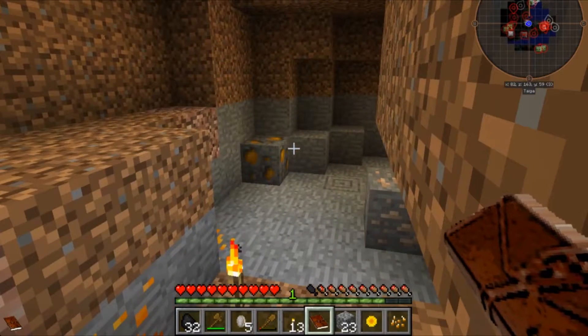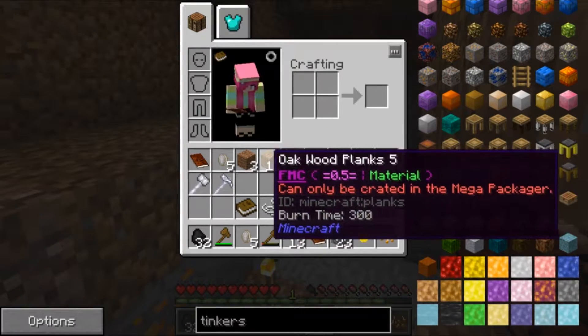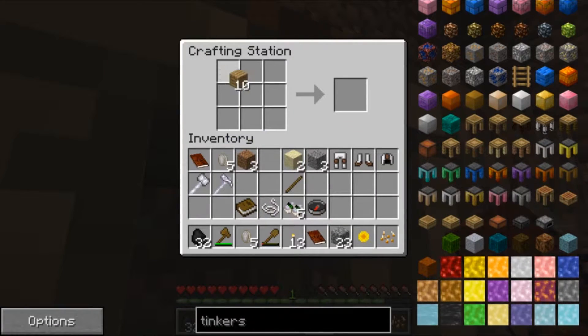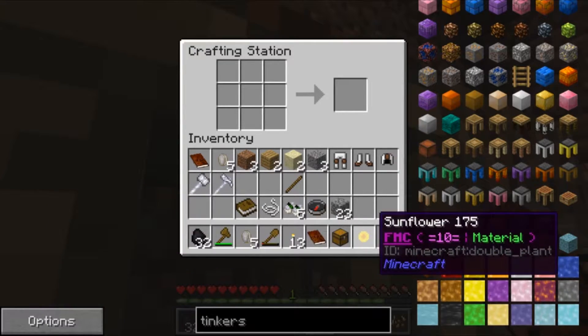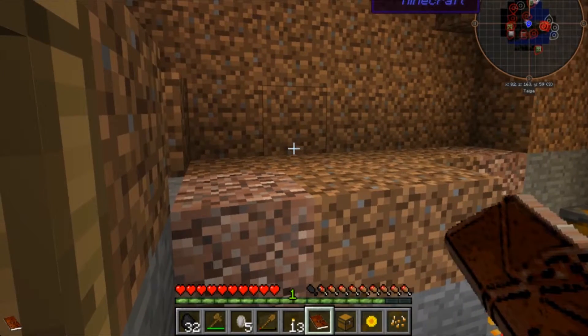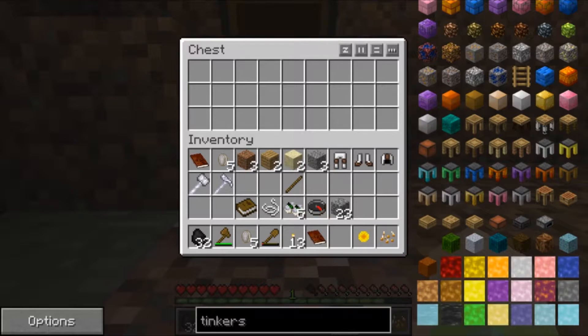I guess we can go down and see what's down there. We have enough for a chest, so let's go ahead and make that. Make a chest like so. We'll put this down — what's that? Sunflower? We'll put it here, just pop it down right there and put some stuff in it. I don't know what silver coins are for.